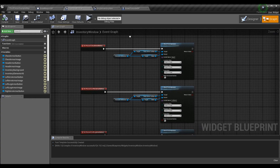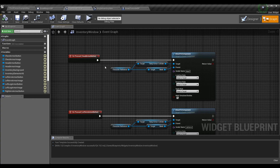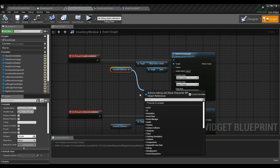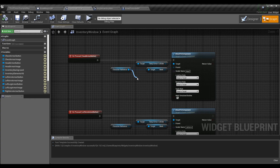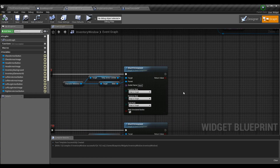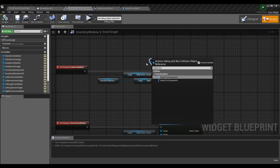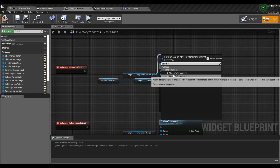The only other thing you have to add is the attach logic for all of the buttons. I take the character reference, drag off of it, and grab our new box collider — the temp armor collider. I also grab the mesh from the character reference. Once I have those two things, I can then do Attach to Component. The easiest way to do this is to drag off of the armor collider — pick the scene component version. You can hover over them to confirm which is which.